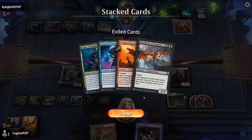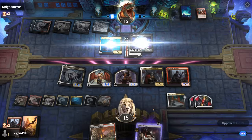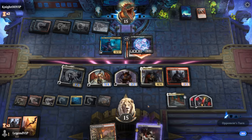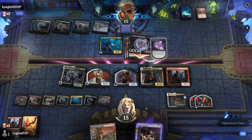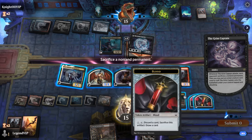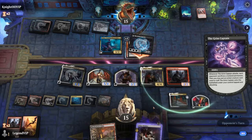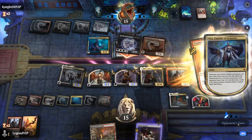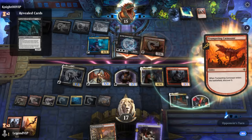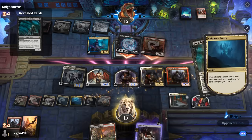They're probably going for the Carnosaur once again — Vito triggers. Our opponent found a Preacher, so we'll make our blood token and line up some blocks.